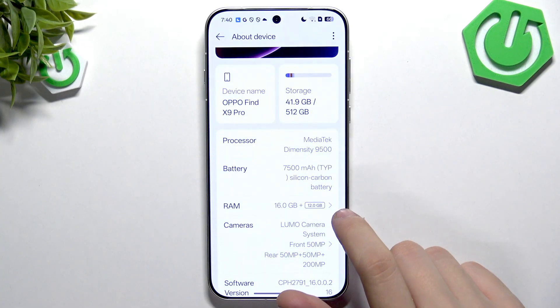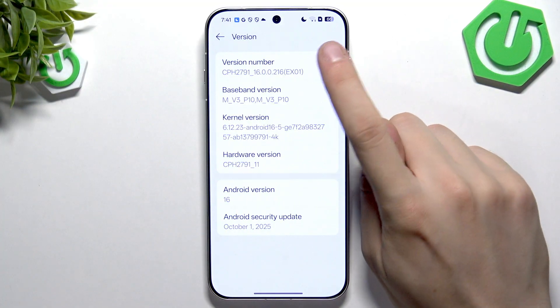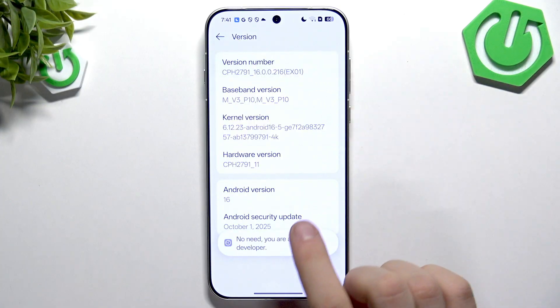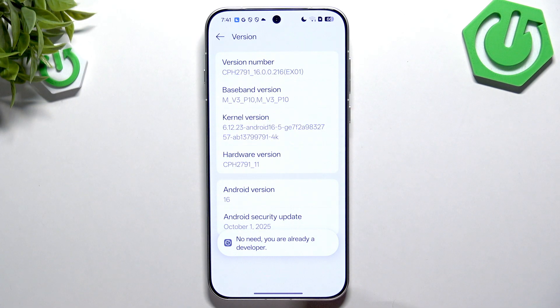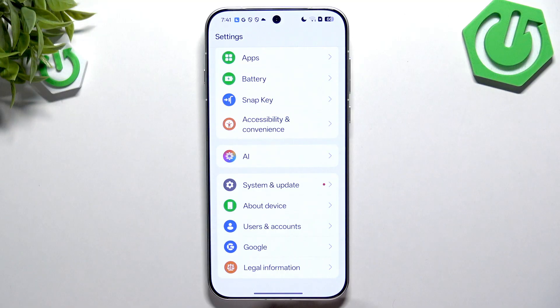Now go back and scroll down, still in About Device, to Version. Tap on the version number until you see the label 'You are a developer.' It will take about 7 clicks.